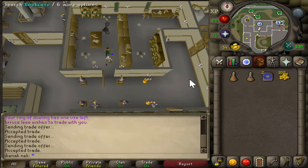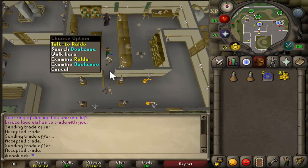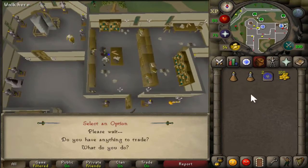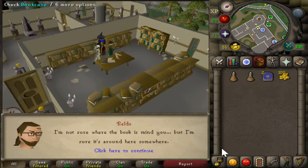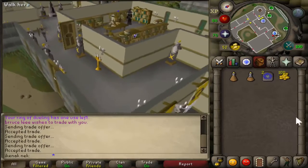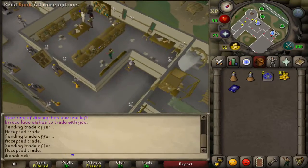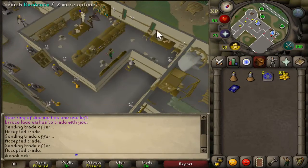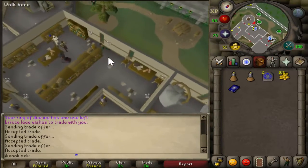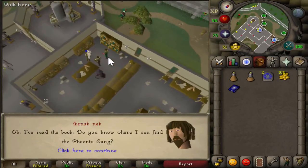To start the quest, you will talk to Raeldo, which is right there. Select option 1, and you'll want to come over here and search this bookcase. Then go talk to Raeldo again.